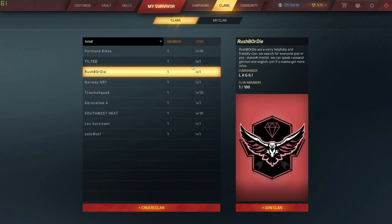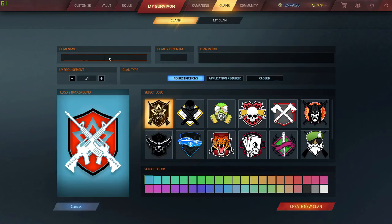The first thing I want to look at is the new clan system. It finally added clans, which is awesome. Obviously now we can get our communities together. Here I am making my clan — it's going to be called the Zero Life Club.